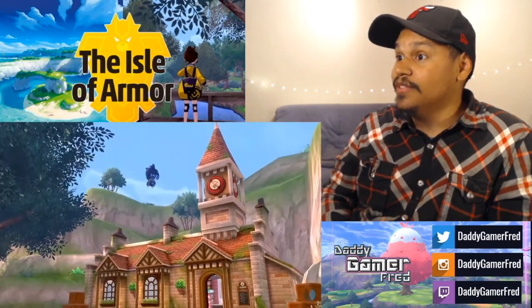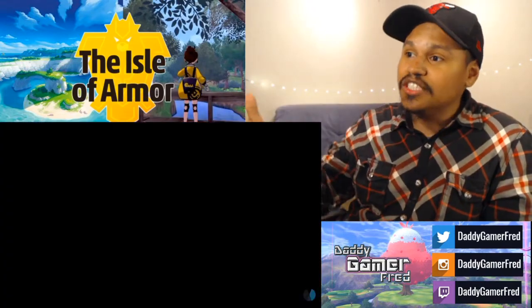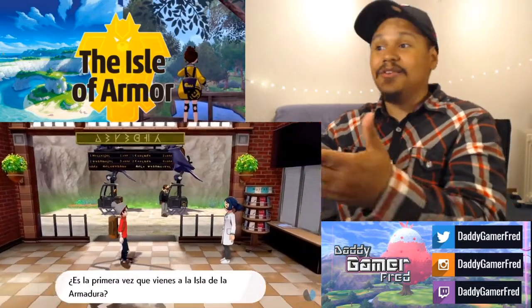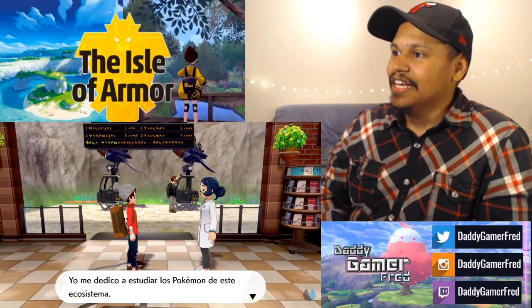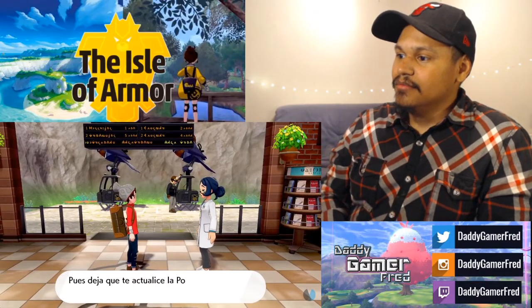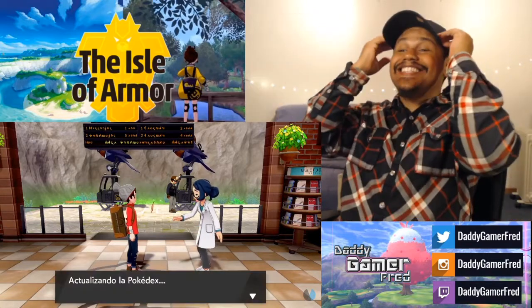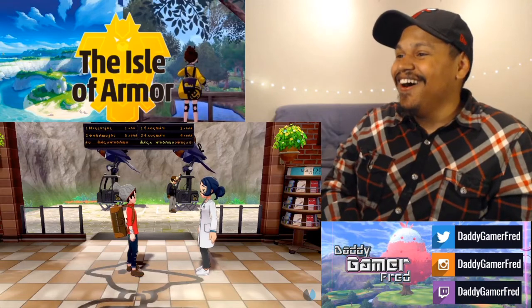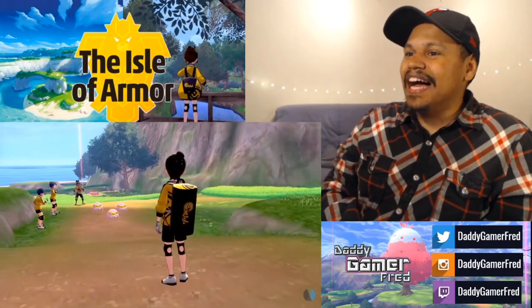Whoa — that's the Corviknight taxi area, the place where you meet the person that gives you the ash hat. That's crazy. She's updating the Pokedex — let's go! And now this is the outfit.